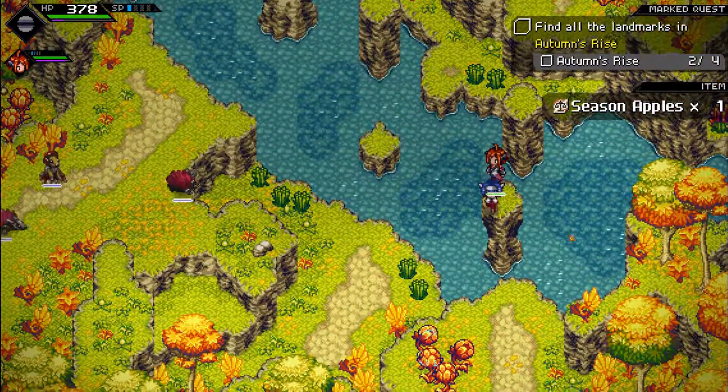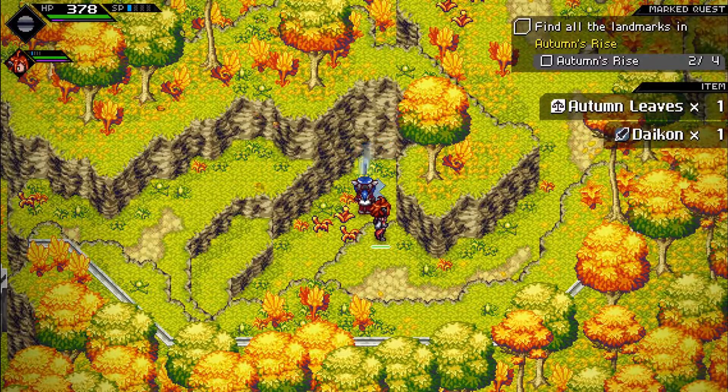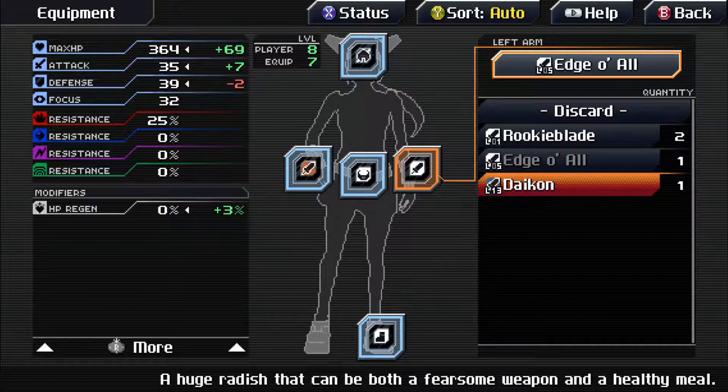Then over here, we have yet another chest to open, which contains a daikon — which apparently is a weapon. Despite, from what I've heard, it being some form of radish. A huge radish, like I said, that can be both a fearsome weapon and a healthy meal. It gives us plus 7 attack and plus 69 max HP — giggity giggity — plus 3 HP regen, so hey, that's always good to have.